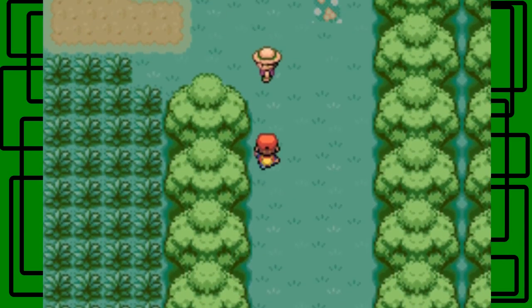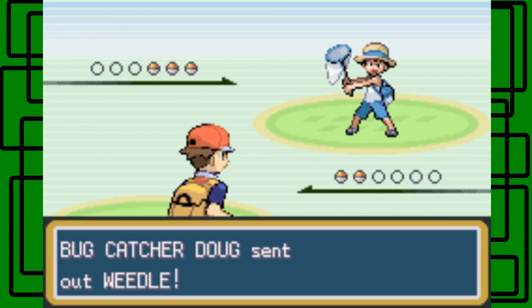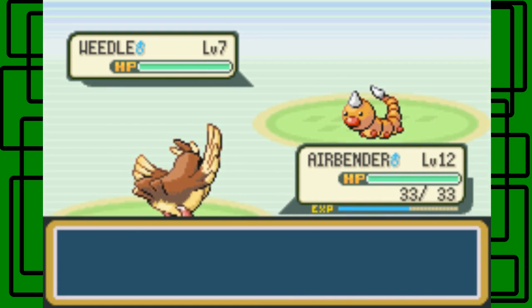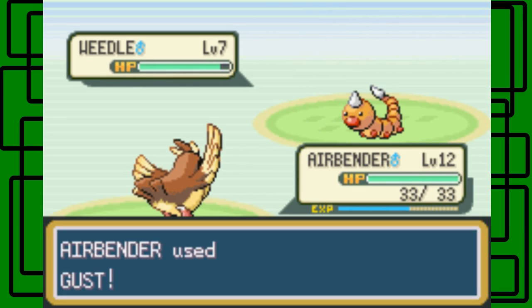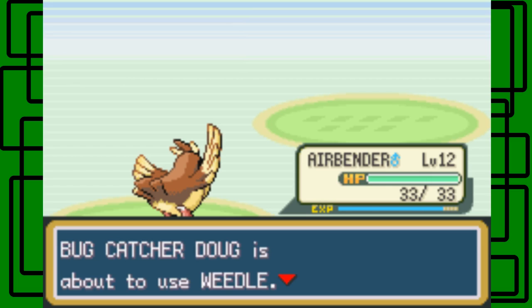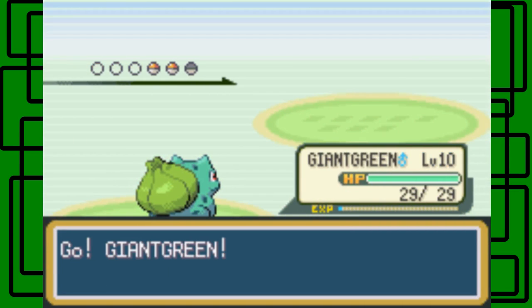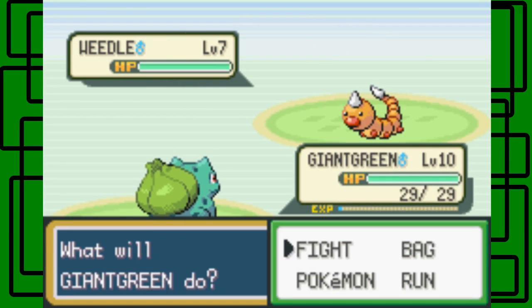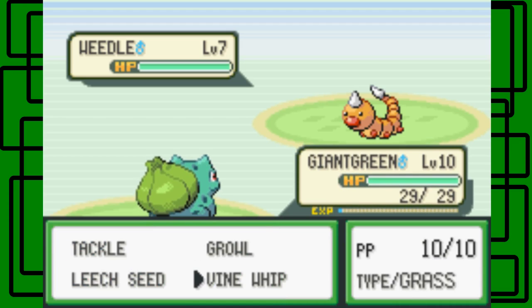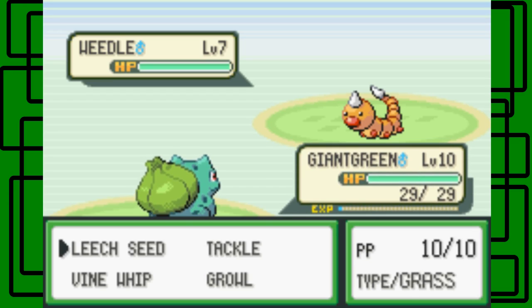I'm going to be facing all the trainers in this dungeon because it's really good experience. This is Bug Catcher Doug. He sent out a Weedle level 7 - someone pressed the B button when it was trying to evolve. I'm actually going to switch to Giant Green so he gets some experience. One thing I always forget from my first playthrough is that I didn't know poison types were immune to being poisoned. So if you're a poison type facing a Weedle with Poison Sting, you can't get poisoned, which is really nice.